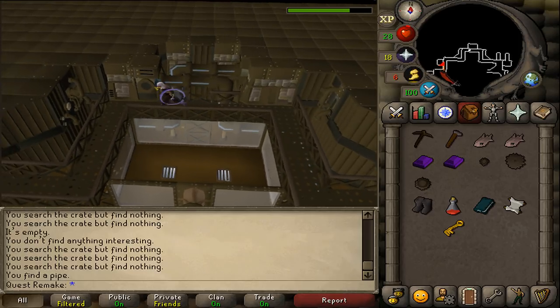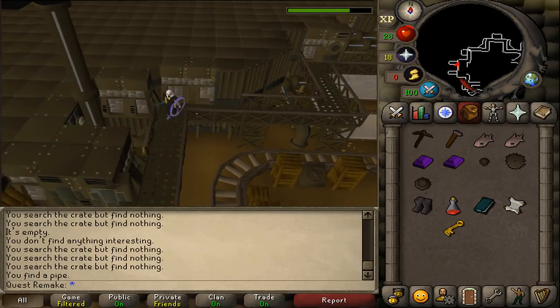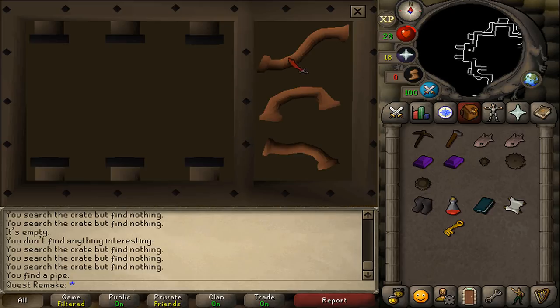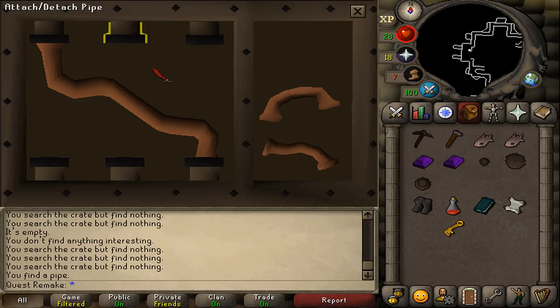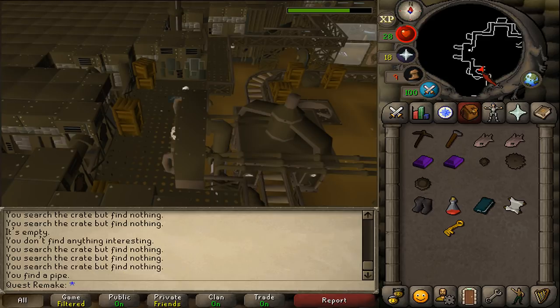Next, run west. On the western side, fix machine number two. Click on the junction box. Select the top left with the bottom right, then select the two at the bottom and then the two at the top. The interface will automatically close and machine number two is fixed.